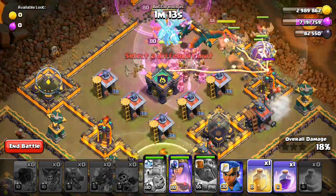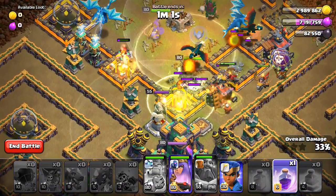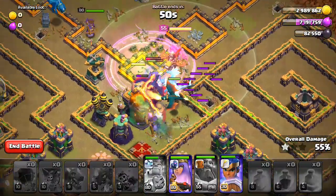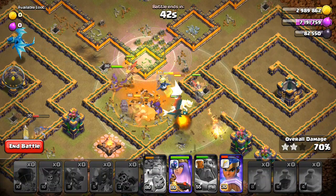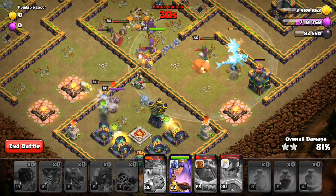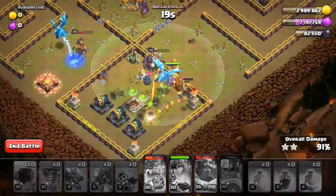Now we have a heal spell. We have barbarians. She has a heal spell and the ability. We have to get to the town hall - this is the ability for the Rated Command and the Royal Champion. This has Air Defense, and the Knights also have the ability. We got this again and we have a lot of Air Troops. There are some traps and we have 3 stars!